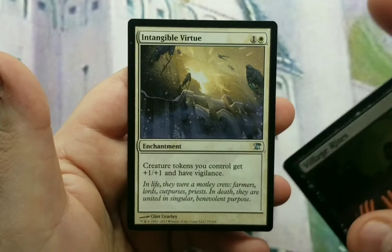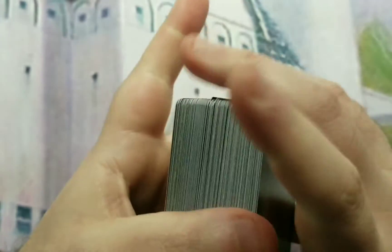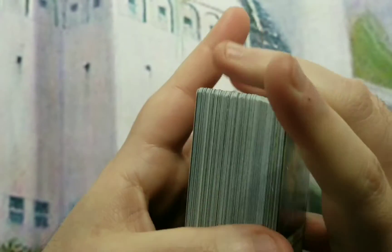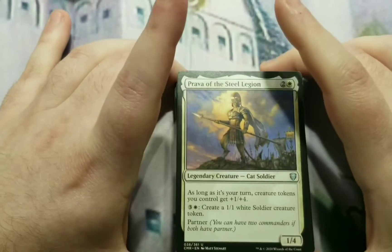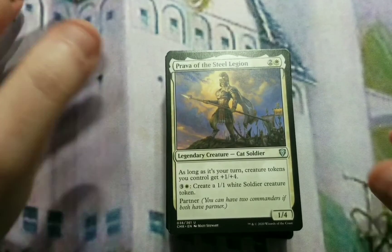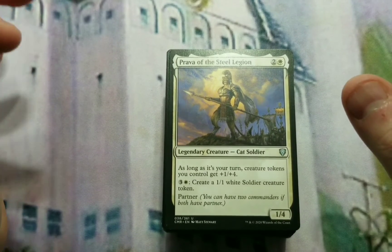The last card is utility for going wide — basically an anthem for tokens: tokens you control get +1/+1, and they also get vigilance. It all fits the theme; it all helps you go wide. The good part about this deck is it has multiple ways and avenues to win: you can do the gain and drain by gaining life, you can sacrifice creatures in aristocrat style, or you can go wide and attack with a lot of tokens. That's the deck in a nutshell — it's actually pretty fun. It's available for sale at the convention coming up in a couple weeks, and if it doesn't sell it will be available on my Facebook page.